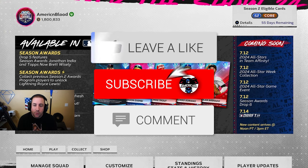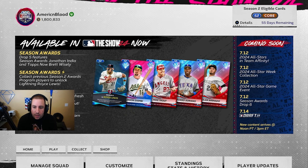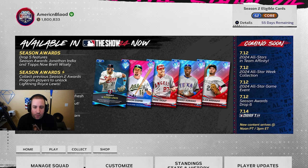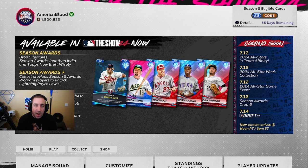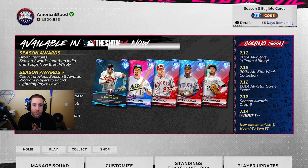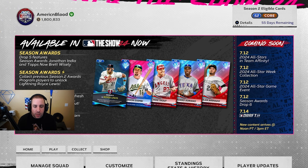Today I'll be going over the new content that came out on Wednesday for MLB The Show 24, and we'll go over how we can make stubs and prepare for the new content coming out on Friday. We are getting 2024 All-Stars on the 12th, an All-Star collection, All-Star event, season awards drop six, and of course the new team affinity.